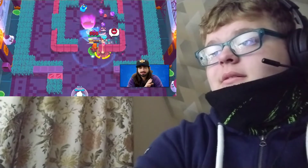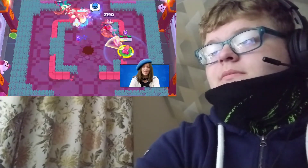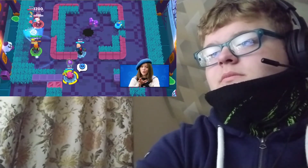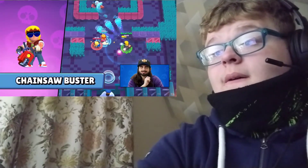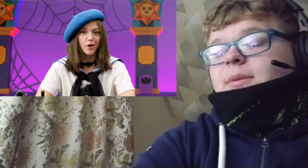Literally anything coming towards his shield is blocked, but it doesn't prevent attacks from above — so watch out for throwers. Single projectile attacks can also be reflected by his shield, so it's not a good idea to attack Buster from the front while his shield is on. Buster replaces the projector with a chainsaw in the Chainsaw Buster skin, which you can get in the Brawl Pass.